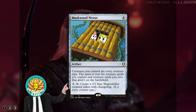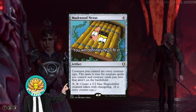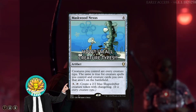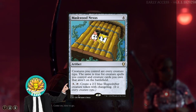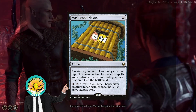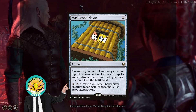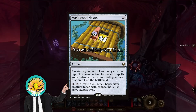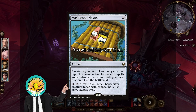Last, but certainly not least, is Maskwood Nexus, a 4-drop artifact that gives creatures you control every creature type, and the same is true for all other zones. It also gives the ability of pay 3 and tap it to create a 2/2 shapeshifter creature token with all creature types, or changeling. Basically, this allows us to use our commander's ability in conjunction with the Haunted One most effectively, so we can get the most value out of all of our cards. We'll see you next time.